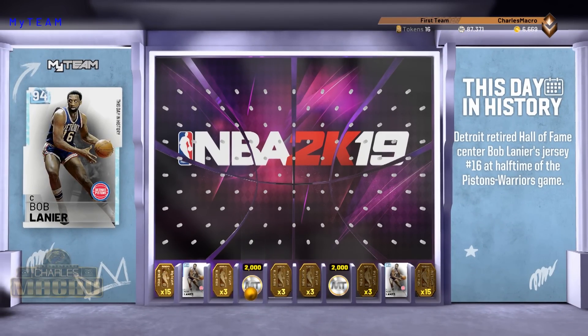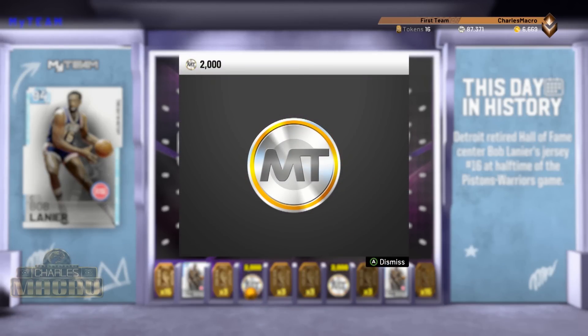Dog on it. Dog on it. All right, well, that's what's up, man. You see what we won, man. Let me know if you won that Diamond Bob Lanier, man — that's a 94. I want to see what his stats are, man. See if he got a good three-point shot. A lot of the diamonds, you know, they shoot better than they may have been in real life or the way they played in that era. It's okay, it's 2,000 — more to the pot. We can buy another card.